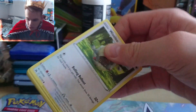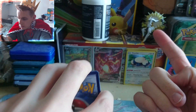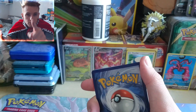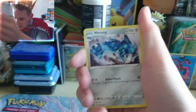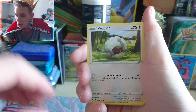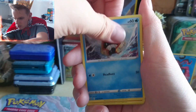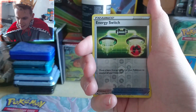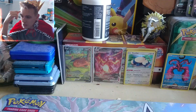Even if we can get just a holo — Crown Zenith holos are great pulls. I do want some Galarian Gallery though, that would be nice. If it could just make an appearance to make this pack opening a little bit more exciting for you guys. Pack three: Dark Energy, Metang — sounds like something David Attenborough would say — Dark Energy, Shinx, Pancham, Snorunt, Rockruff, another reverse holo, and another regular Rare. Arceus has abandoned us. We've got two packs left.